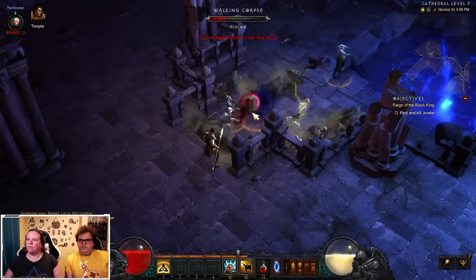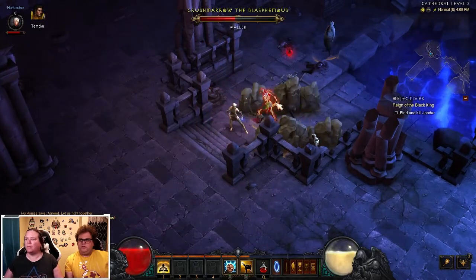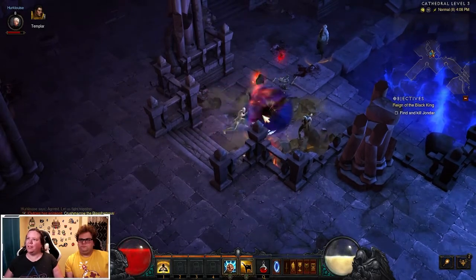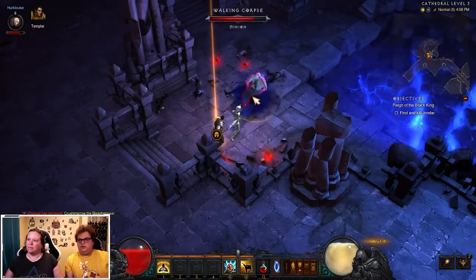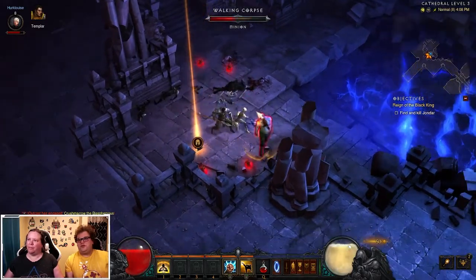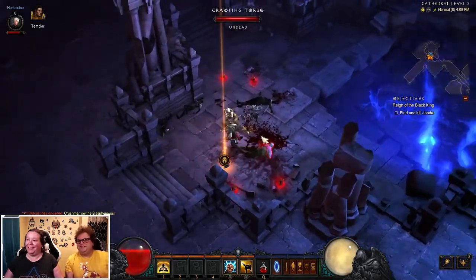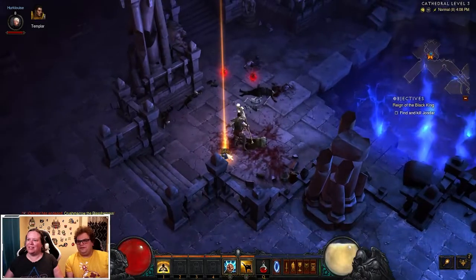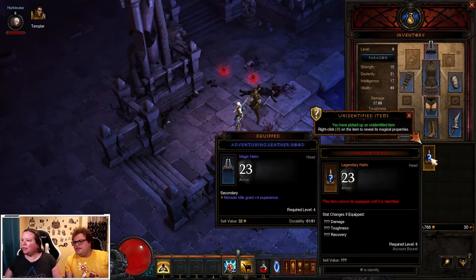You should make it to where you need to go fairly quickly. Oh, a legendary helm! Hey, if this is Leoric's Crown you actually get to skip having to do some stuff. I don't know if it will be, but — okay, go into your inventory, you're going to have to identify it. It IS Leoric's Crown! How do you identify it?